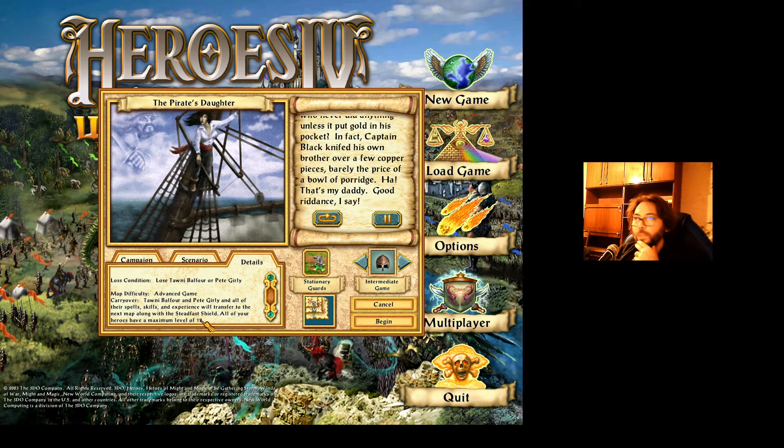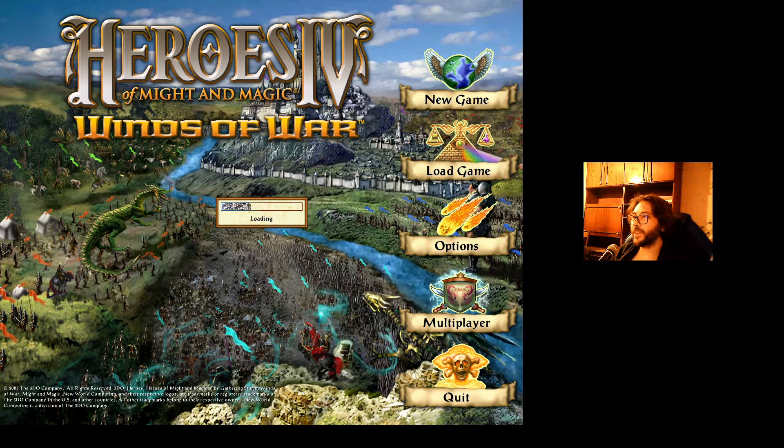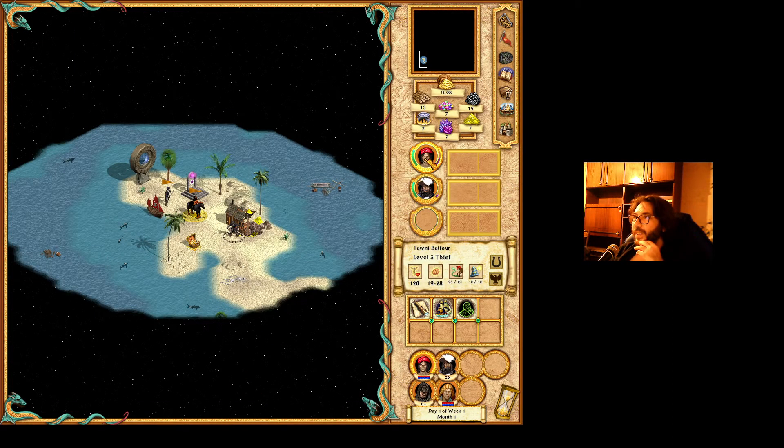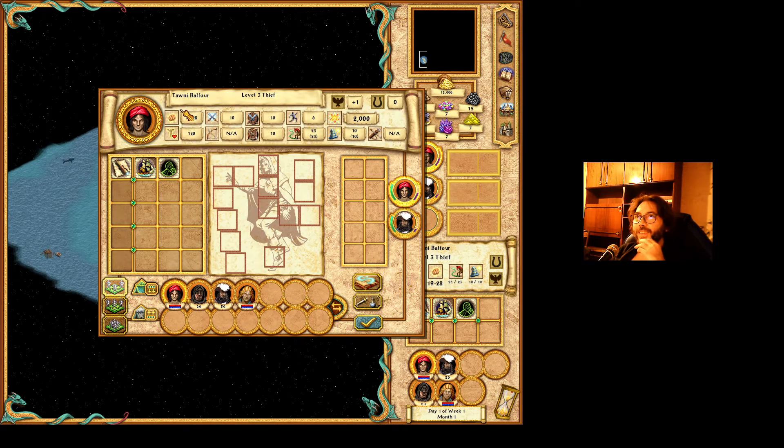There is a maximum level of 12. Here is a little story: a pair of sailors carried my father's large corpse to the end of the plank. The king is dead — only the king, or something like that. There are my two heroes.